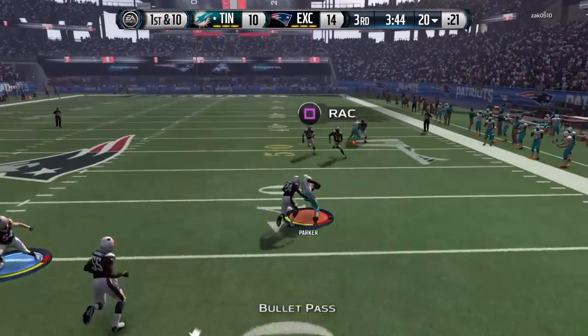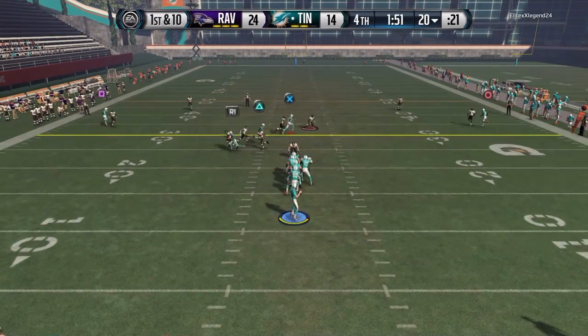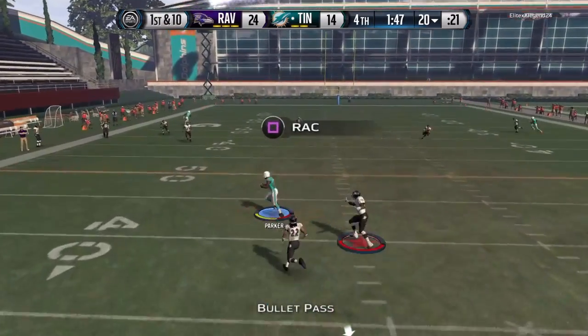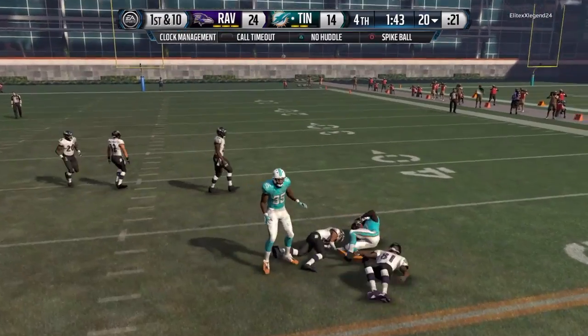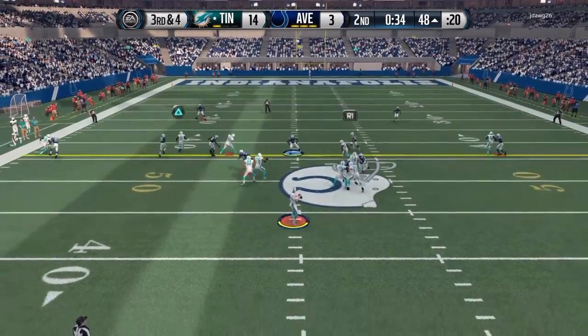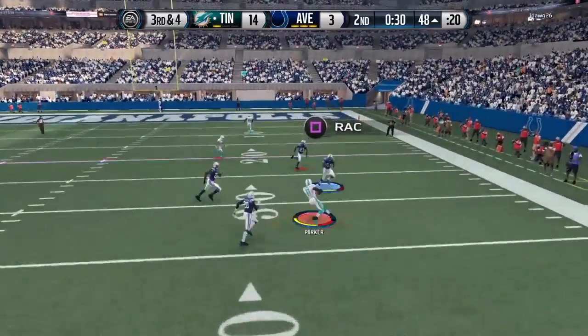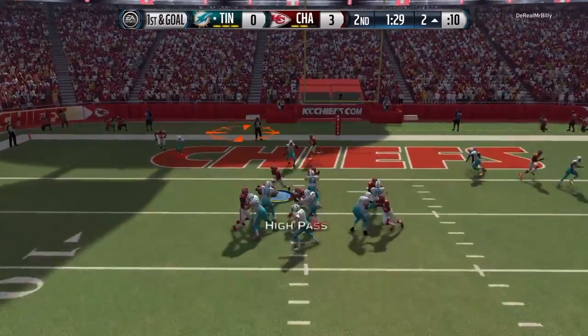If you pick him up, slants are the way to go — especially if it's man-to-man. If it's zone, do a drag, but if it's man-to-man do not be afraid to put him in slants. Don't be afraid to change routes mid-play. Right there, the guy was using the linebacker so I made him go left instead and he got wide open. Slants are without a doubt his best route.